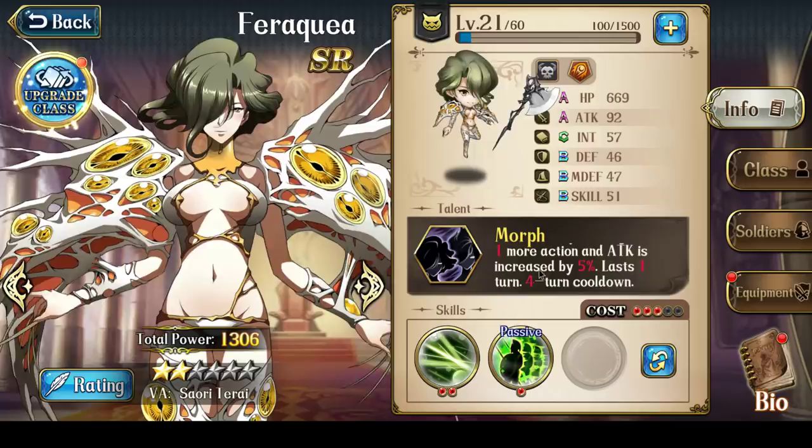In terms of the attack increase percentage, that also increases the higher star value Veracuea is at. It starts at 5%, goes up to 10% at three stars, 15% at four stars, 20% at five stars, and then it becomes a 25% attack increase at six stars. So you attack, then you get a second attack with 25% more attack — it's a very, very powerful skill.